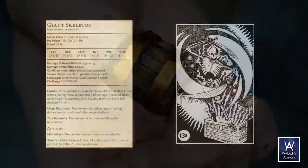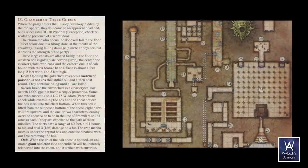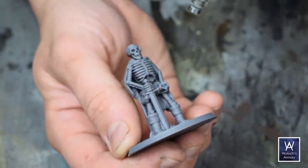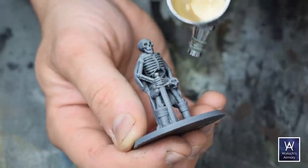The text also says it is bound with thick bronze bands, so I'm just going to hot glue on some strips of cardstock and paint those up accordingly. Now in the appendix, it says that this giant skeleton is huge, but even just looking at the map, there wouldn't be room for a three by three square creature in here. So I'm making an executive call — I'm going to put this on a two inch base and make it a large miniature. This is simply a 3D printed miniature that I bought from Fat Dragon Games and then scaled up and mounted to a two inch base.